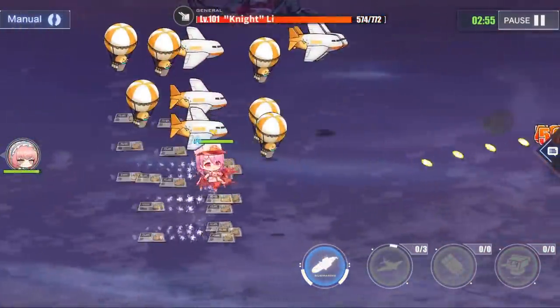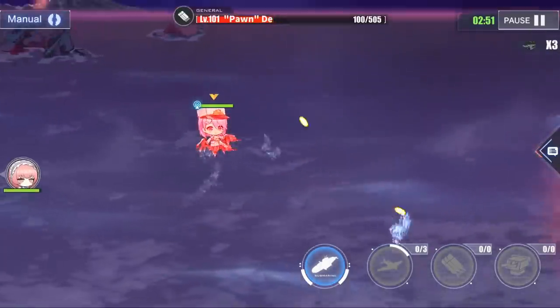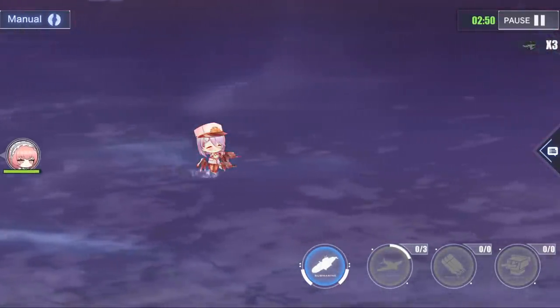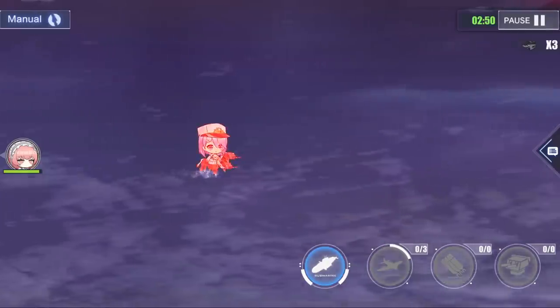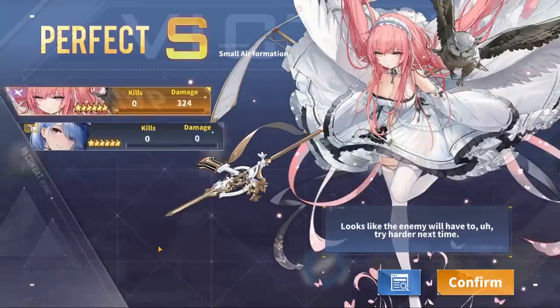Battle number six with no ammo — it shouldn't really be too big of a problem. They're still cutting through ships with no problem at all. And that was unexpectedly fast — that's battle number six done.